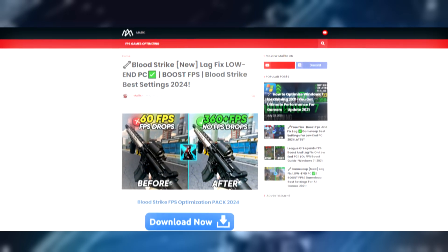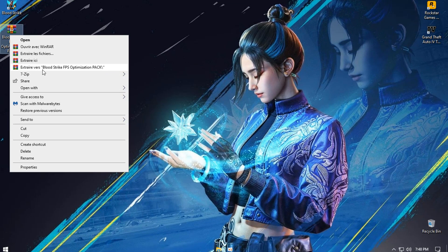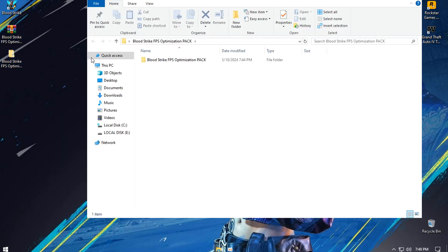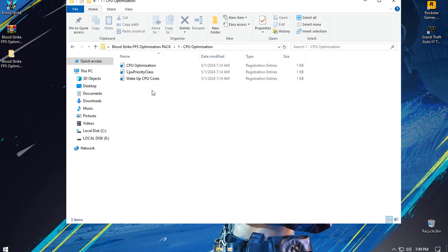You can find the link to download this pack on my website and it will be downloaded via the Mediafire website. Just skip the ads and you will get the pack for free. Try to unzip the blood pack and run all these registries as administrator.